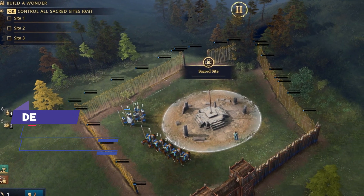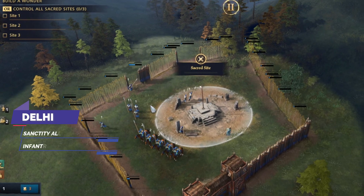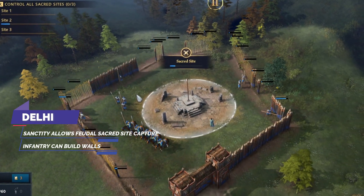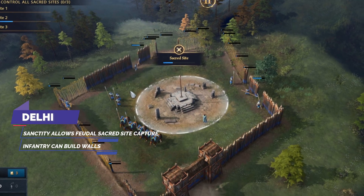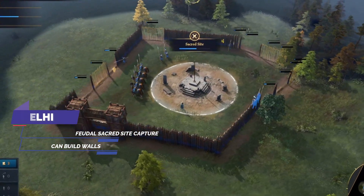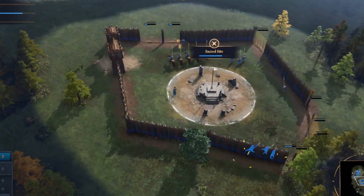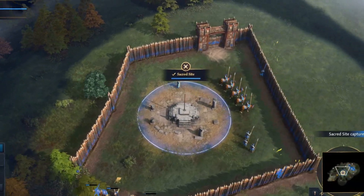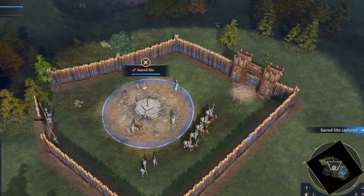If you want to improve your sacred site gameplay, the Delhi Sultanate is the civ most attuned to capturing sacred sites. Their unique mechanic, Sanctity, once researched, allows you to capture sacred sites in the feudal age, while others have to wait till castle age. Their infantry can also build walls around the site, enabling you to defend them easier. Once sites are controlled, you can split workers between food and wood, making your eco more efficient.